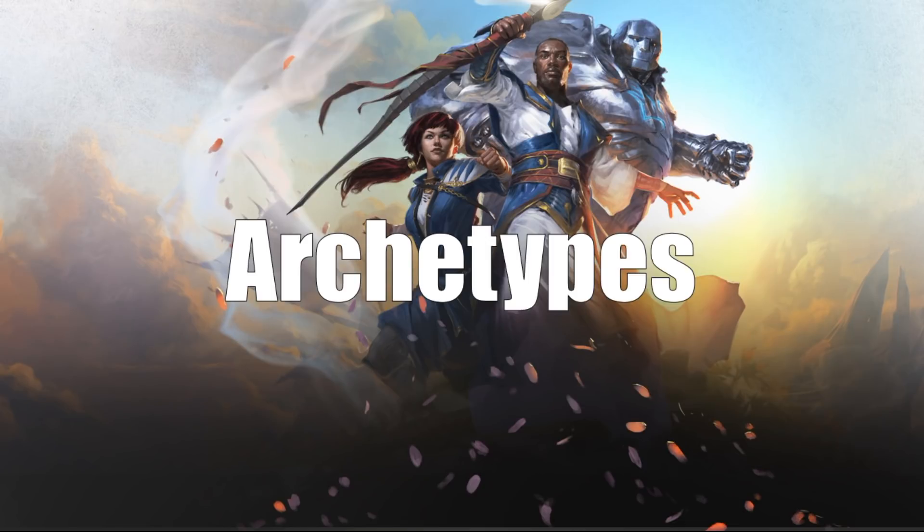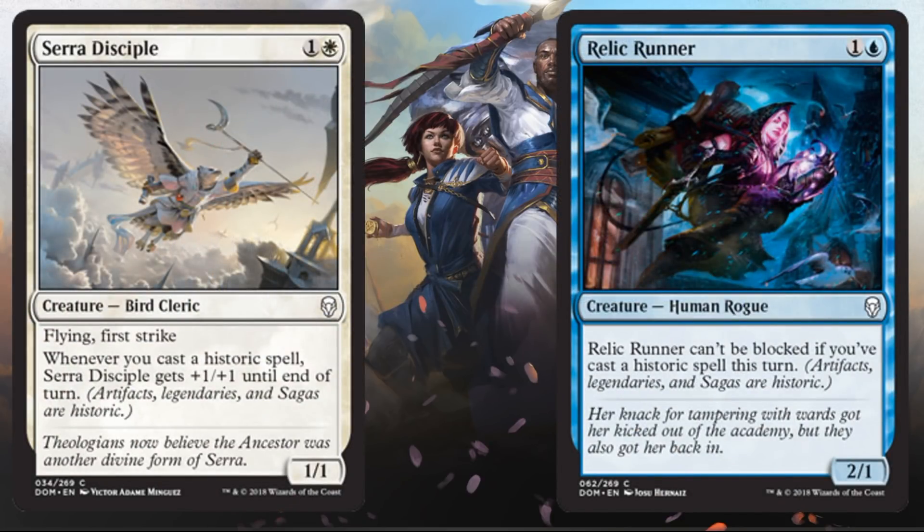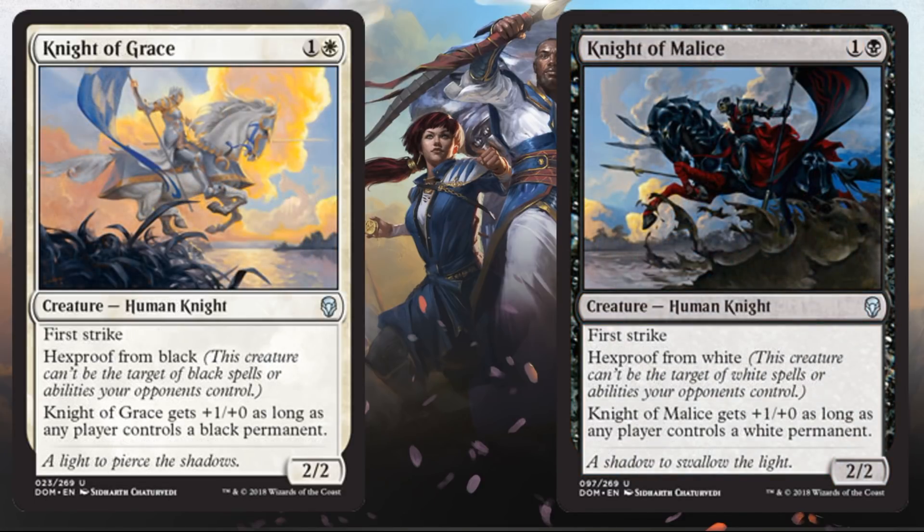Let's talk about what this set is trying to do between the various colors. White and Blue have a strong Historic focus — you'll see a lot of cards that say 'when you cast a Historic spell, something will happen.' Adding some extra artifacts can help these builds, but many times the legendaries and sagas may already have you covered. White and Black is all about Knight tribal — if you're into small creatures with first strike that get enhanced as the game goes on, this is the color pairing for you.